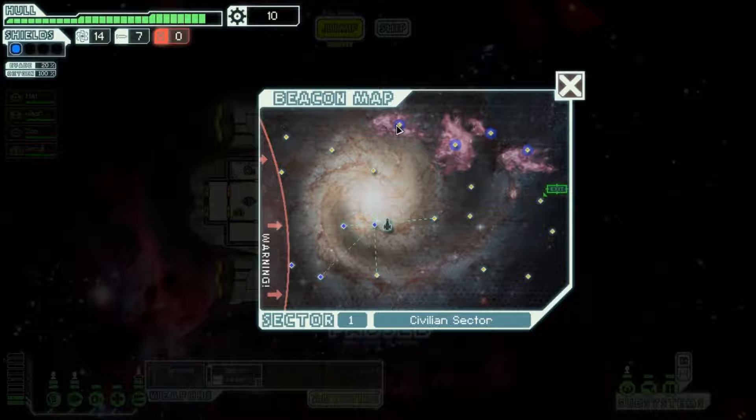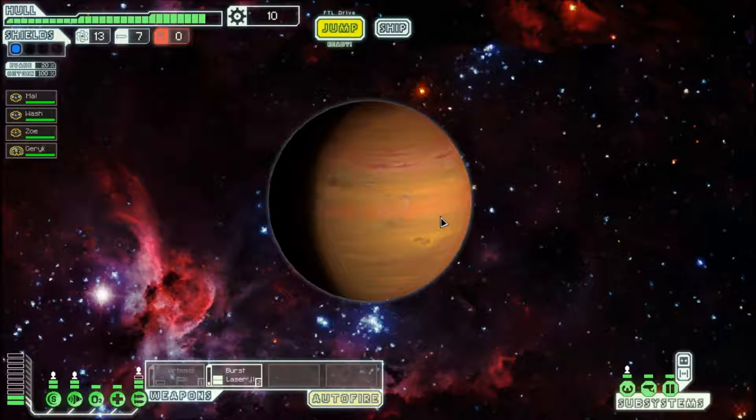Nebulas — these pink things you can't see in. Your sensors don't work in them, and they're just a general hassle. But they will slow down the rebel fleet, which is this red thing on the left. So it's a risk whether I go there or not.